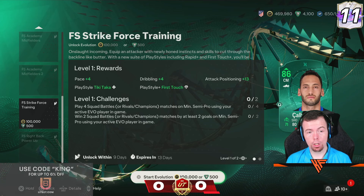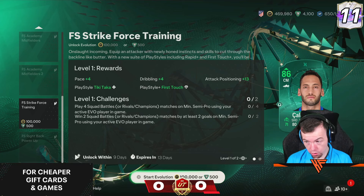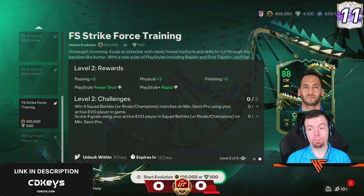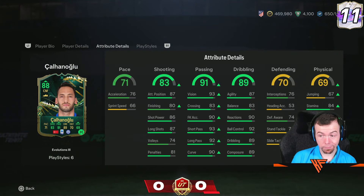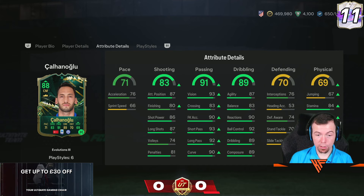I've put base cards in to test it. Level 1 upgrade is overall plus 2, pace plus 4, dribbling plus 4, attack positioning plus 13, with playstyles tiki-taka and first touch plus. The second upgrade is another plus 2 overall, passing plus 5, physicality plus 3, finishing plus 5, power shot playstyle, and rapid plus playstyle. So you only get a pace boost of plus 4. The attack positioning does make a big difference on certain cards, but that upgrade is not worth 100,000 coins whatsoever.